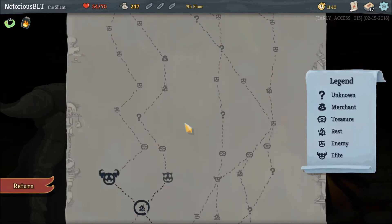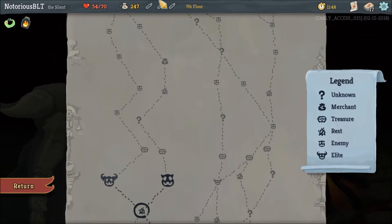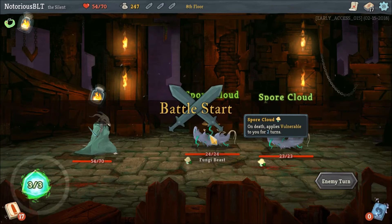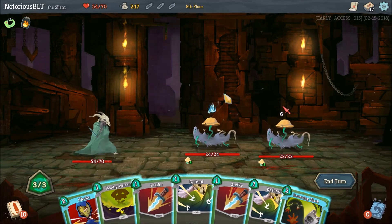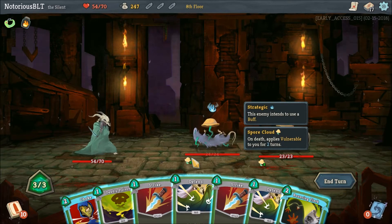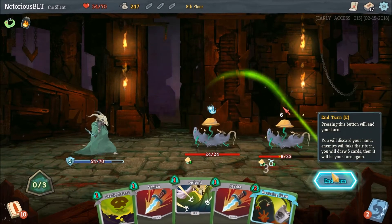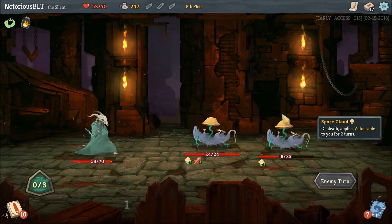Do we want to hit that elite or not? Because this route is just all combat. Maybe we don't want to hit that elite. There's a store on this route — let's do this. What are you? Fungi beast. Two fungi beasts. We could apply lots and lots of poison, that is for sure. Spore cloud on death applies vulnerable to you for two turns — that's super bad. Is it better to play Choke or... I think it's probably better to play Choke right now, so we can also do this and only lose one hit point.